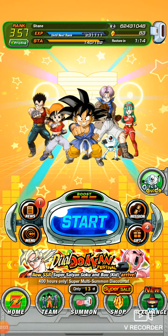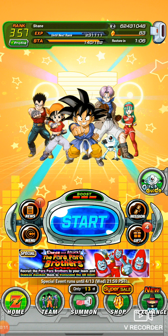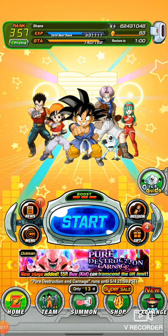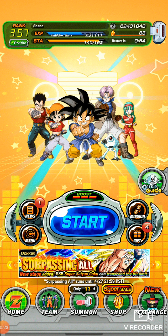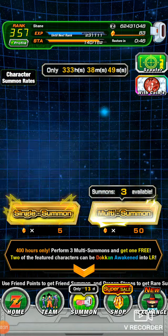What's up guys, welcome back to another Dokkan Battle video. In today's video it's going to be a short and sweet video — it's going to be about one of the easiest ways to get zenni, in case you're low on zenni. Say you've done some extreme Z awakenings and you need some money, or say you need money for the AGL Blue Vegeta that just came out.